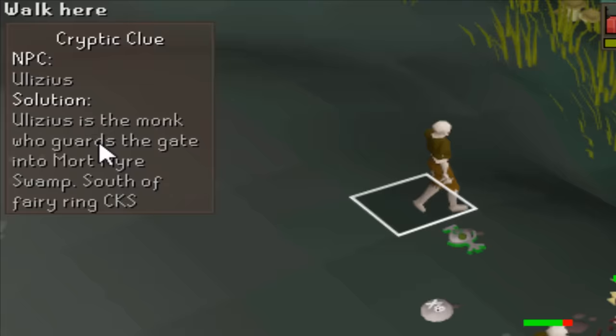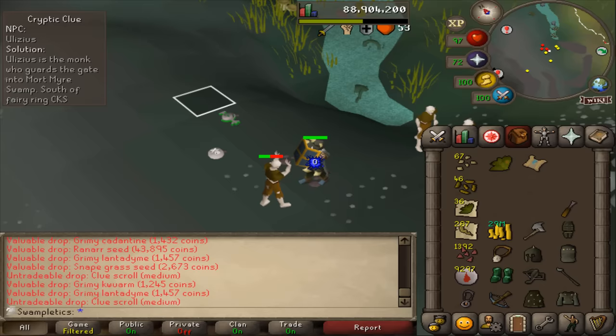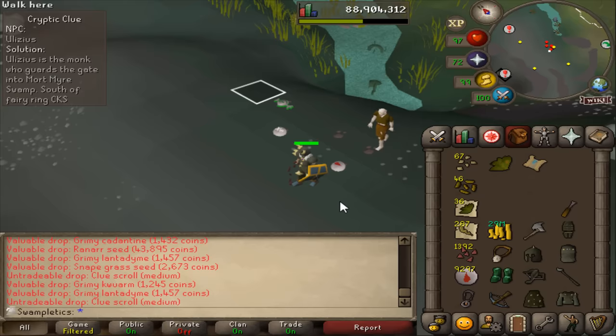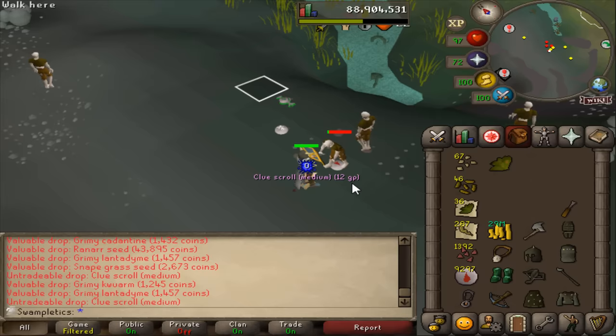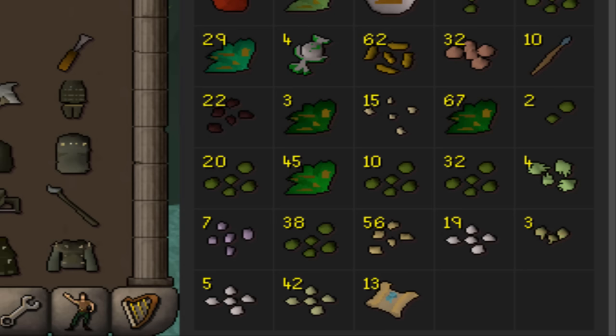Yes! I got a Morytania clue! Let's go — a full week, dude. It's south of fairy ring CKS. I think I went four times the drop rate for that Morytania clue. We're going to drop this on the floor so the game thinks I don't have one and could drop me another. Now we go for multiple in a session. End of day six: 2,800 kills and only 13 medium clues — that's so bad. But thank God one of them was Morytania at least.